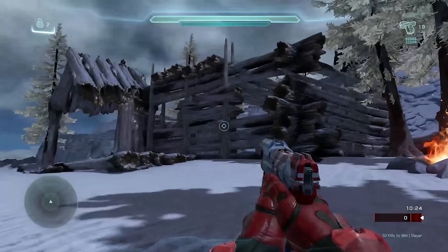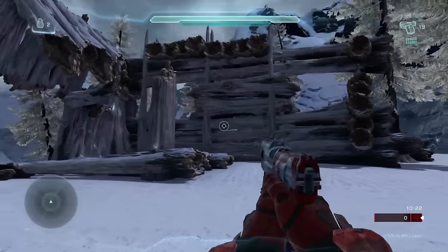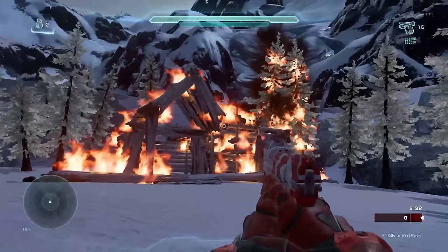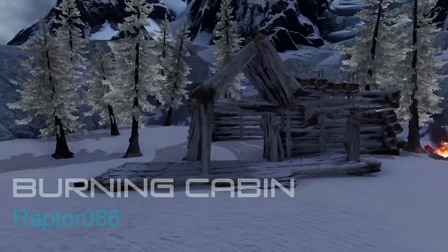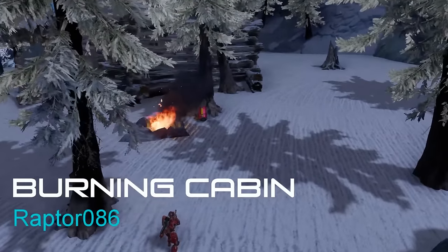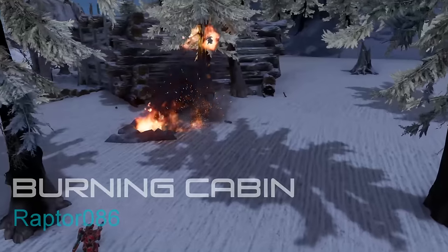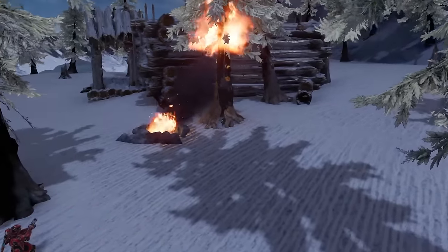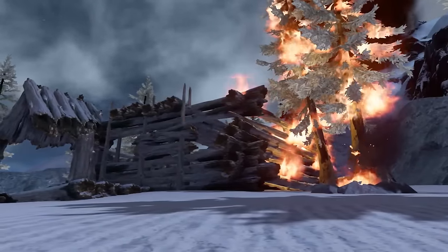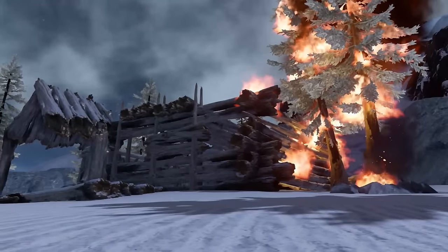Hello everyone and welcome back to the ForgeHub YouTube channel. This is Paints and in this video I'd like to showcase a burning cabin scene which was made by Raptor086. This will mainly be a scripting tutorial but first I'll show you guys how the cabin was made and then I'll go over the scripting and how all of that works to actually make this cabin catch fire and burn down.